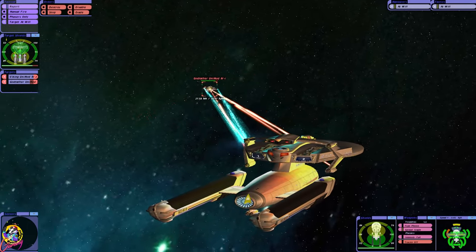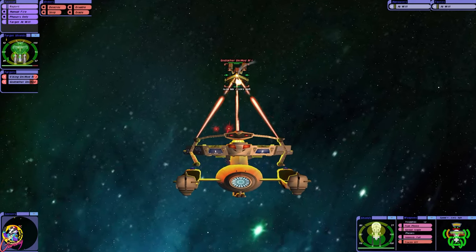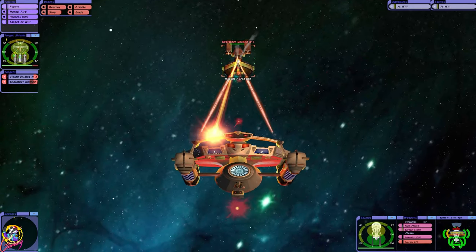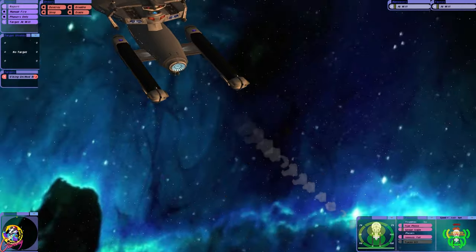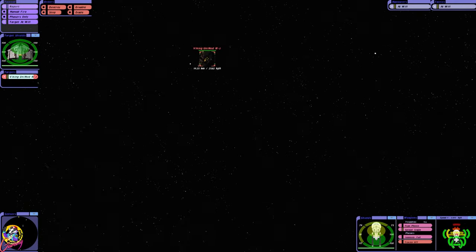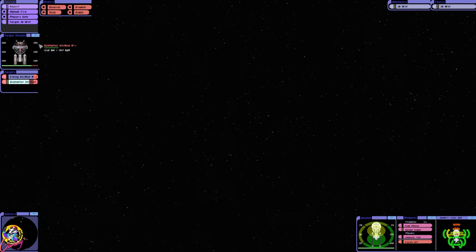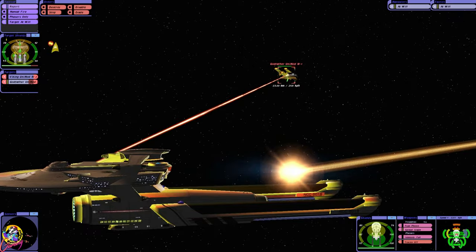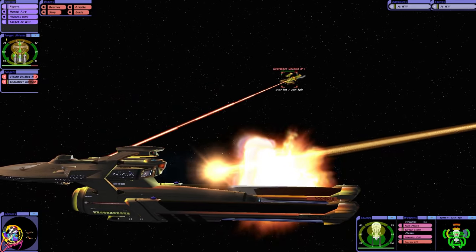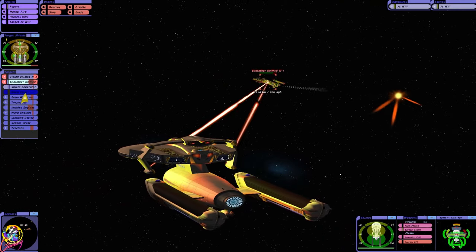Interesting ship — it's got a deflector array at the rear as well, which I don't understand. Maybe if it flies backwards. The Orions have a cloaking device, and there's a little Viking Orion ship as well. Those Orion torpedoes are seriously powerful — I think they're plasma based.